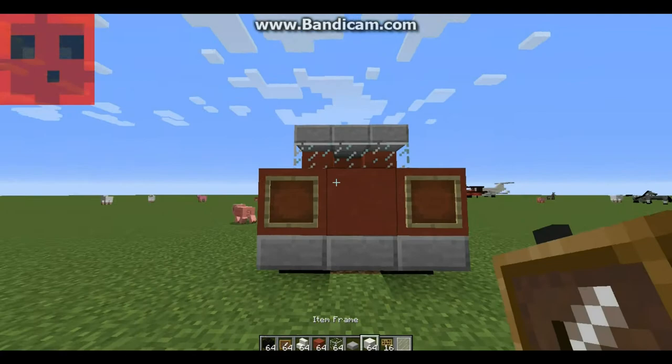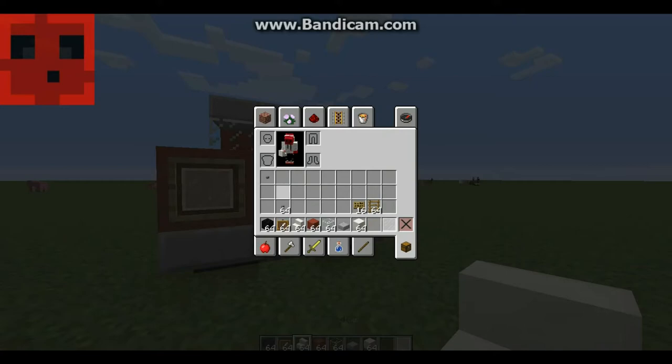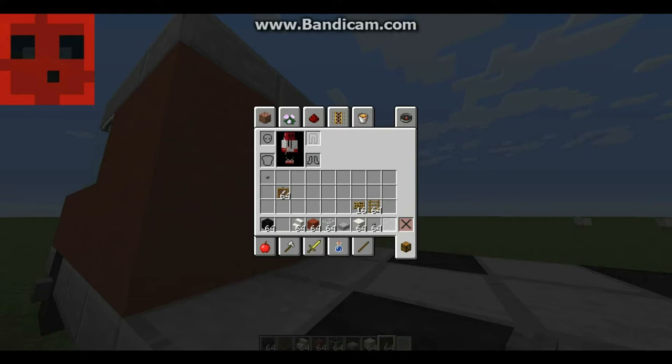Then put the letters back using item frames, then a sign. What you want to do is place that, then that, then that, and then that. Put a sign there — there you go. That looks good. Light done, nailed it.